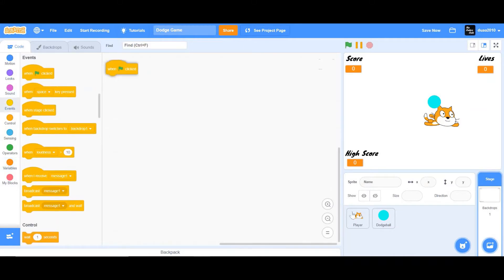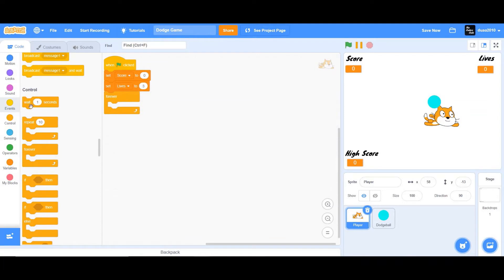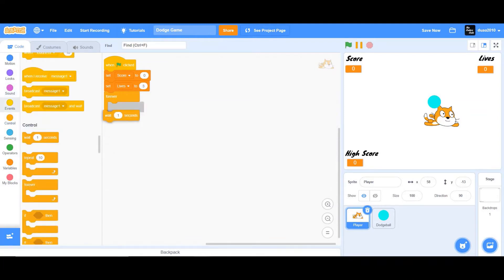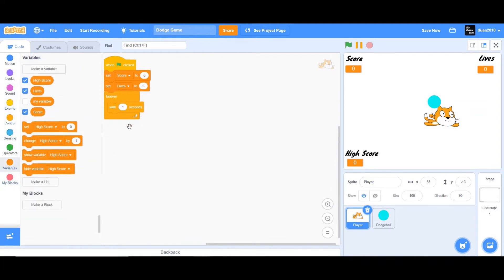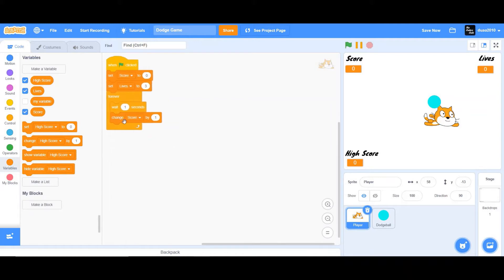Go to the player sprite and drag a 'When Flag Clicked' block. Set the Score to zero and set Lives to three — you can set however many lives you want. Then add a forever loop with 'Wait 1 second' and 'Change Score by 1' inside, so the score increases by one every second.